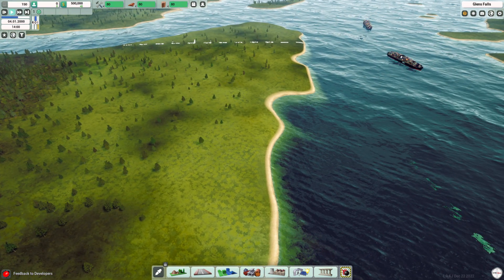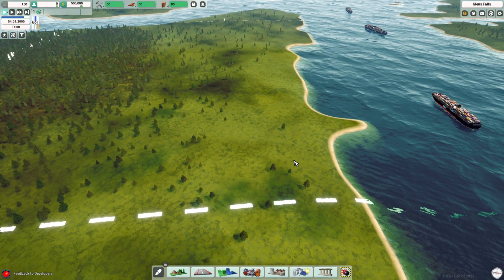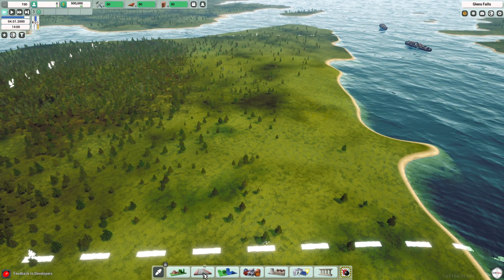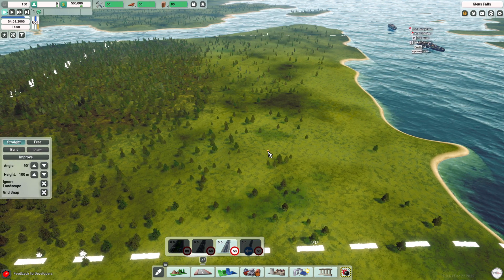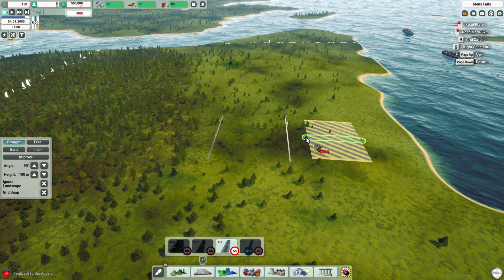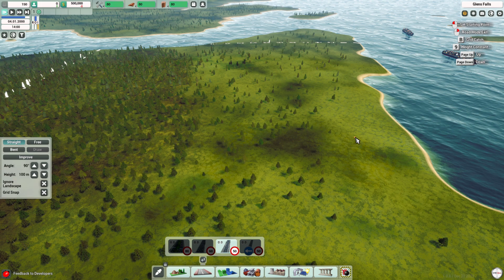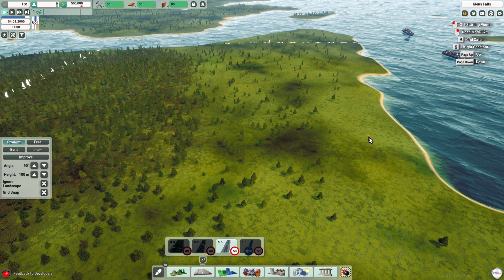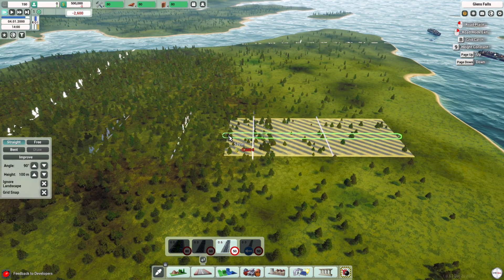I want to be looking like this and I don't want it running right now. So first thing I want to do is get a road. Now let's put a road and let's start it a little bit further away. I could always extend it more later — that's right, so let's get it going up into here.